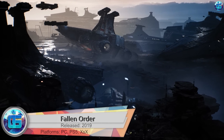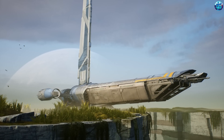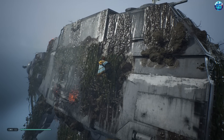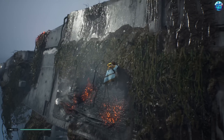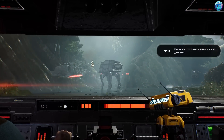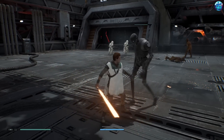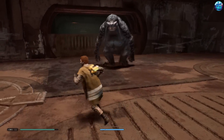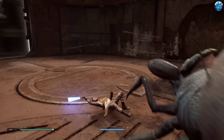Star Wars Jedi: Fallen Order is a Metroidvania set in the Star Wars universe, offering travel between planets and completing various missions on each. Some areas are closed until the hero learns a new skill or receives a gadget that helps reach a hard-to-reach place, so you'll have to repeatedly return to already-visited planets to find all secrets. The game is very beautiful and the local landscapes and views of the planets are literally breathtaking — a huge amount of attention is paid to the setting, details, and animation.